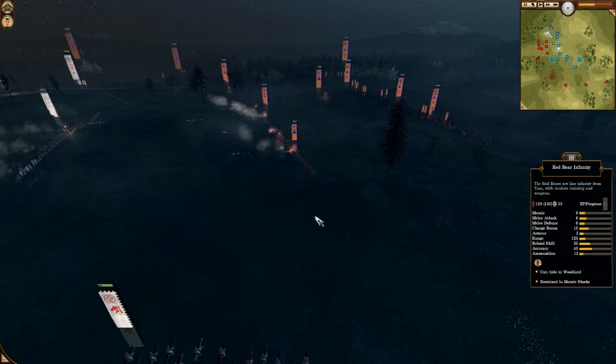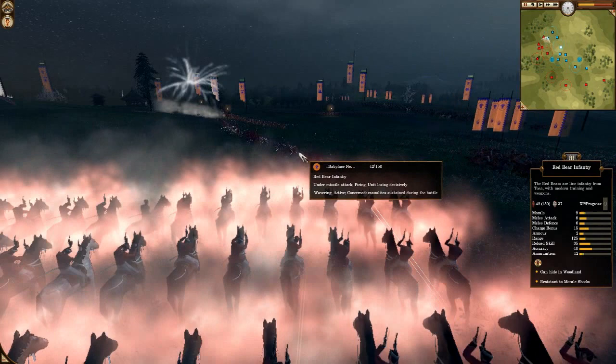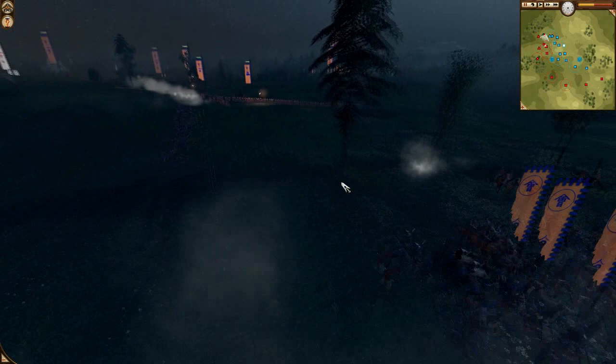There's a flank by Oleg — two Revolver Cavs going to the side. They're going to shoot into these Red Bears. Devastating — that killed just 100 men in three volleys. The unit is gone, only 29 men left. These Revolver Cavs are an absolute wrecking force.